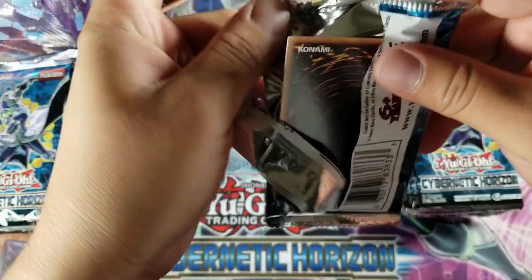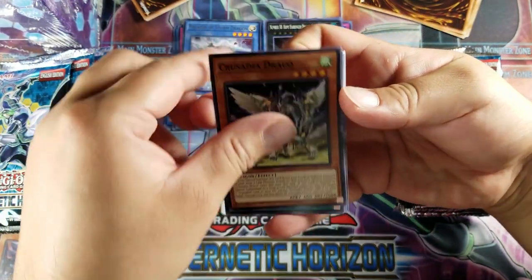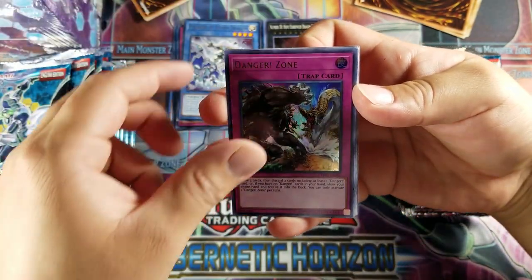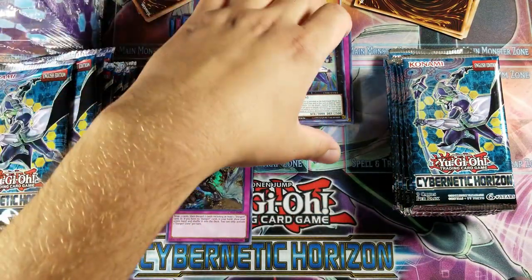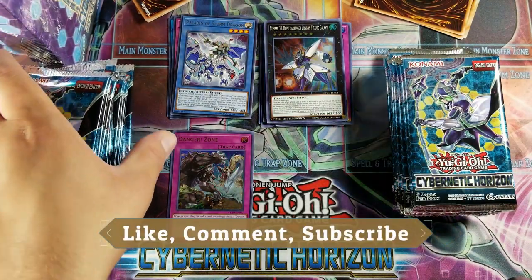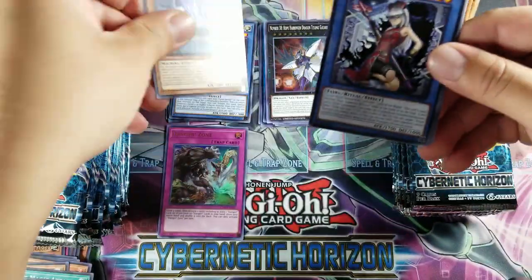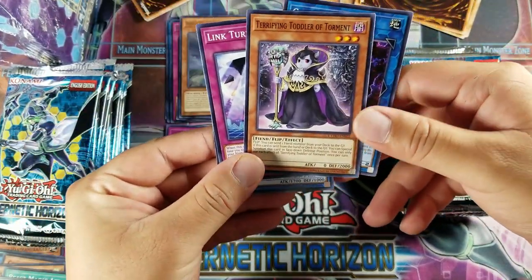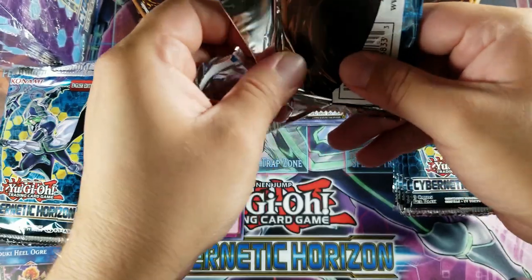All right. Crusadia Draco, Beast Magic Attack, World Legacy's Memory, and a Danger Zone for the first Ultra. Let me make some space real quick. Glancing at the left side, guys — that's actually not that bad right there. Got a World Legacy Crown for a rare. Ruin Angel of Oblivion, Link Turret, a Terrifying Tyler of Torment, and a Goki Heel Holder. Where's that Borreload Sword?